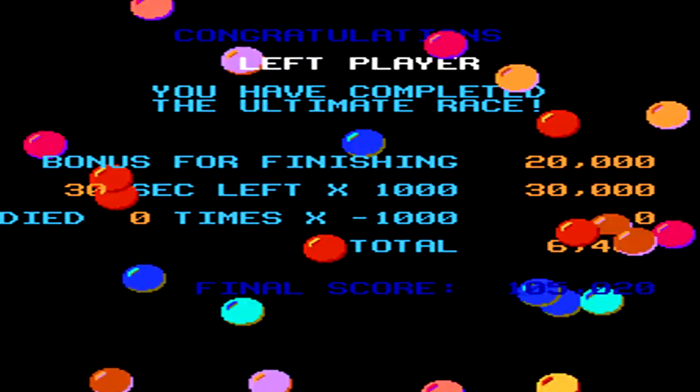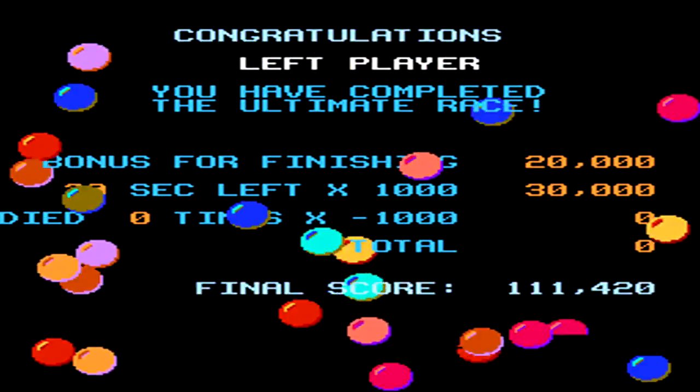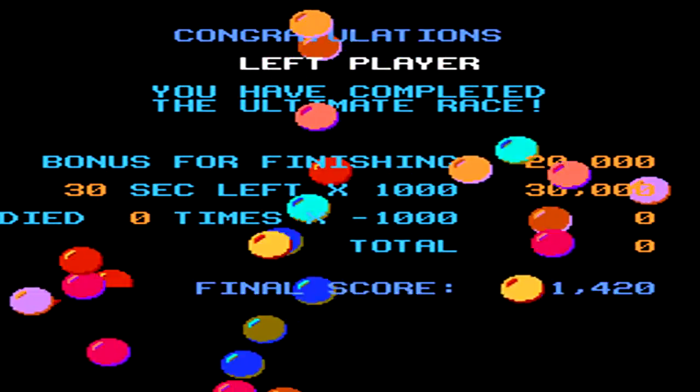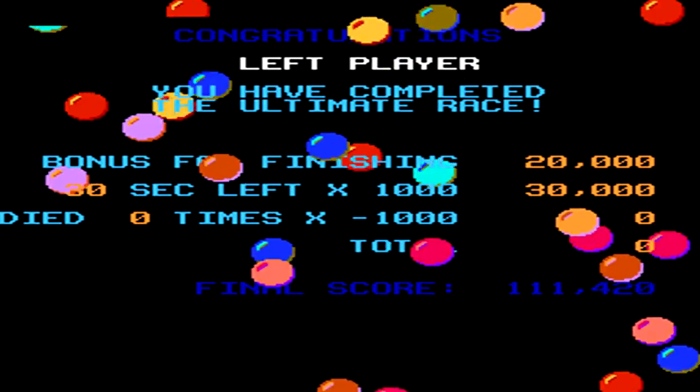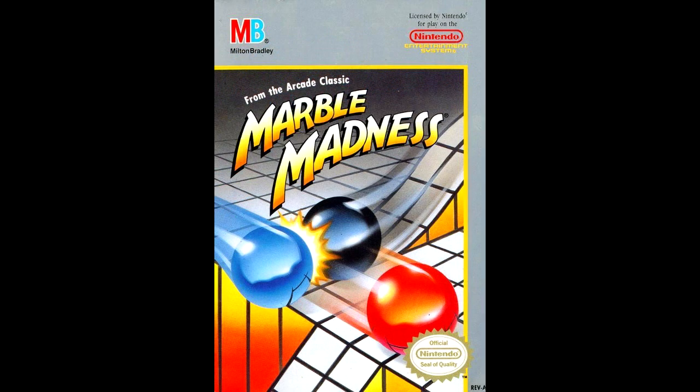Once you have completed the Ultimate Race, you'll get bonus points racked up for how much time you have, as well as negatives for how many times your marble was destroyed. You can see here I got a score of 111,420, and you get to see your high score racked up with the other default high scores. And that's it — then the game goes back to the title screen and you can start it all over again.